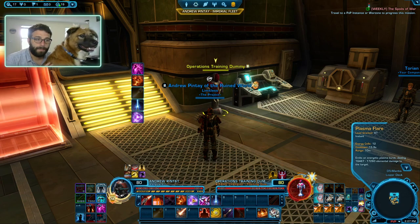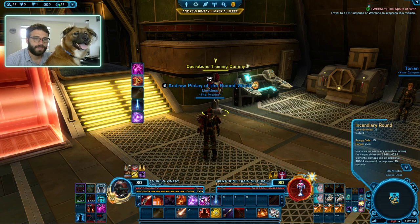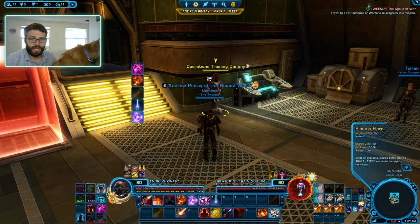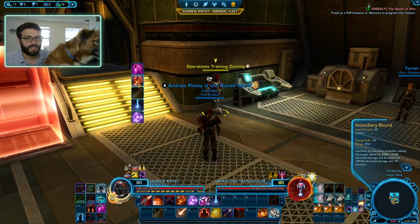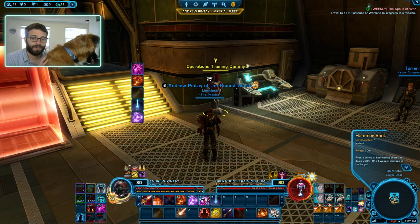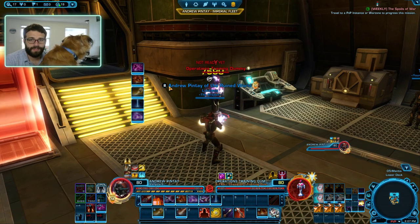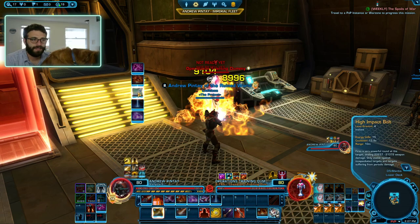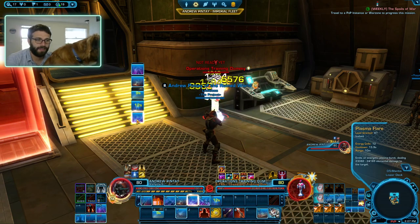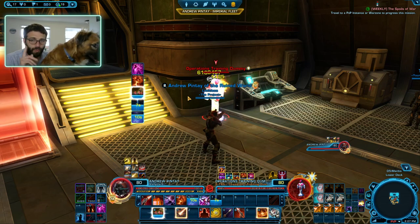The rotation for Plasmatech is actually pretty straightforward. The rotation goes: Plasma Ties, then Incendiary Round, then High Impact Bolt, then Ion Wave, then Plasma Flare — with the small exception that between each of these abilities we're going to use a filler ability. For right now, we'll just use our standard Hammer Shot as our filler. So it goes: Plasma Ties, Filler, Incendiary Round, Filler, High Impact Bolt, Filler, Ion Wave, Filler, Plasma Flare, Filler. That is one block of your rotation — very straightforward.